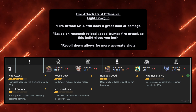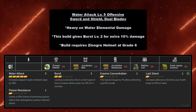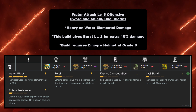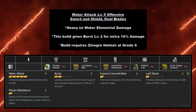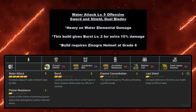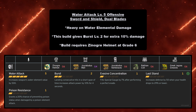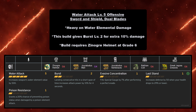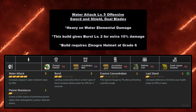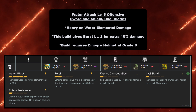Moving on to water: the Water Attack Level 5 offensive build for Sword and Shield and Dual Blades is heavy on water elemental damage and also gives you Burst Level 2 for an extra 10% damage. The downside is it requires the Zinogre Helmet at grade 6, and Huntathon mechanics are very annoying. This build requires Zinogre Helm at grade 6, Gyrotodus Mail at grade 4, Gyrotodus Vambraces at grade 6, Rathian Coil at grade 6, and Great Jagras Greaves at grade 6.